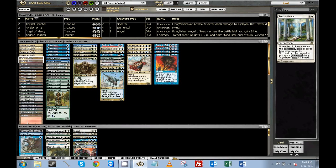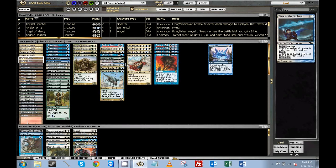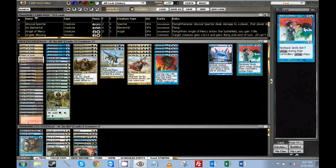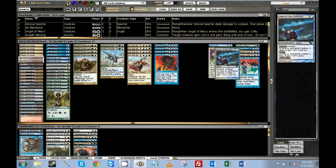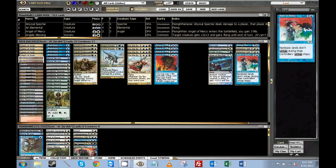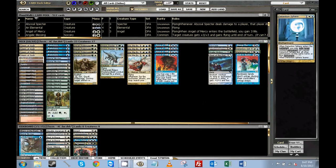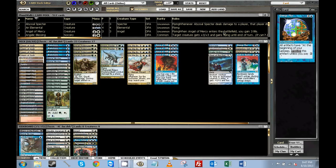Then we have some assorted hate cards down here. So what are the enchantments that we're bringing? Well Ice Cage can deal with Welder, can deal with other small guys. Steel closes out the game, gains some life back. Solitary Confinement sets up a lock with Steel, or I'm sorry, with Snake Umbra. Snake Umbra draws cards. Back to Basics can mana screw our opponents. Detention Sphere is all-purpose removal and Energy Flux can screw over the artifact decks.